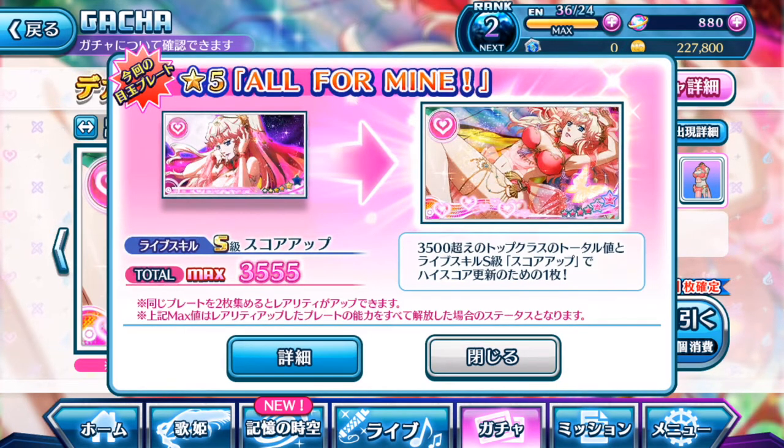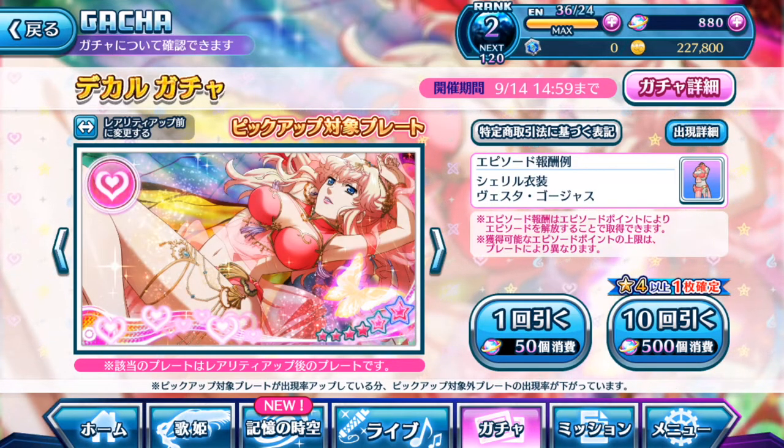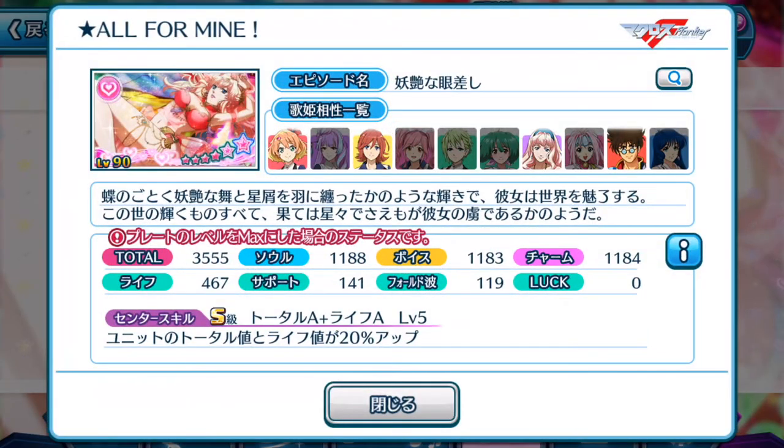If you guys aren't familiar with the current event right now — the Koogee style event — Sheryl Gnome's Gorgeous costume is unlockable via the episode plates given in the event itself. Let's take a look at Sheryl Gnome's new Gorgeous episode plate and the stats. Surprisingly enough, this is now one of the highest stats for Sheryl Gnome and also within Uta Macross itself, coming alongside Basaras or other Firebombers. It is a support episode plate.